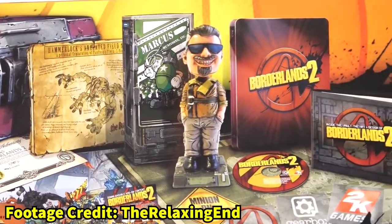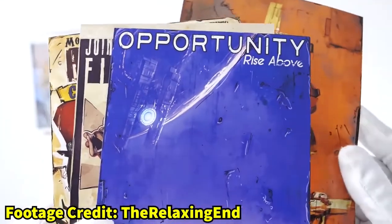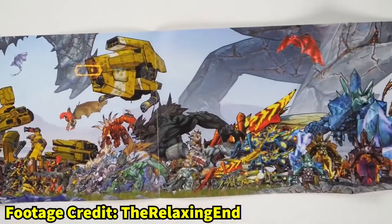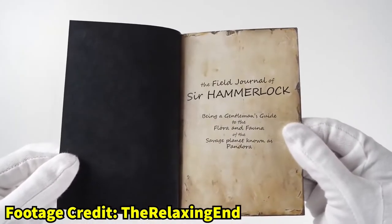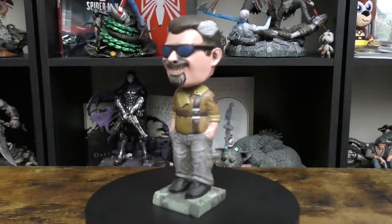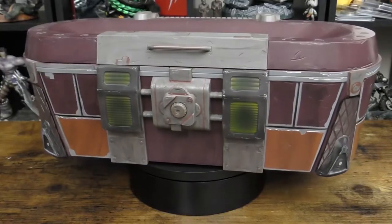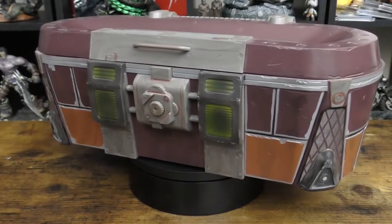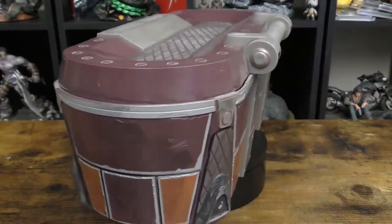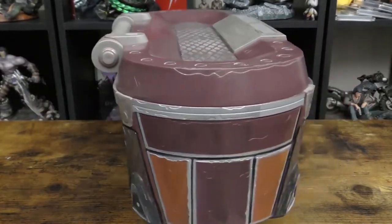Where do I even start with this edition? It has so much included it's unreal. It comes with a code to download the first issue of the Borderlands 2 comic book series, postcards with exclusive artwork, a hardback art book, a cloth map of Pandora, a Creatures of Pandora sized chart poster, field notes from Sir Hammerlock detailing info about some of the creatures, a sticker set, a steelbook case for the game, a Marcus bobblehead — the same bobblehead you collect in the game, which also comes in its own vending machine packaging — and then the main piece of the edition: a replica loot chest which can be used to store whatever you want in it. I use mine for my spare controllers. The paintwork on the bobblehead and loot chest matches the game's art style perfectly. They even stuck to the same style of collector's edition with Borderlands 3.